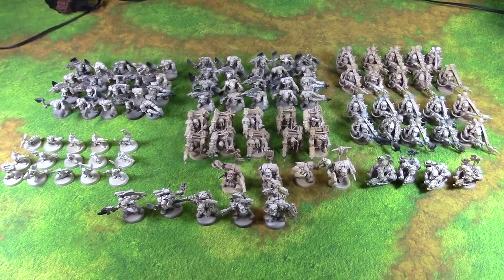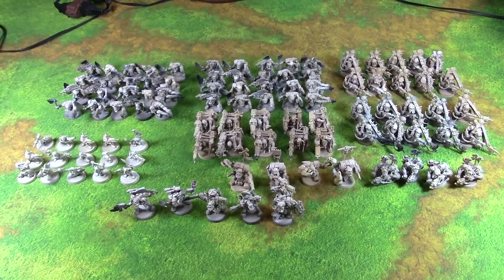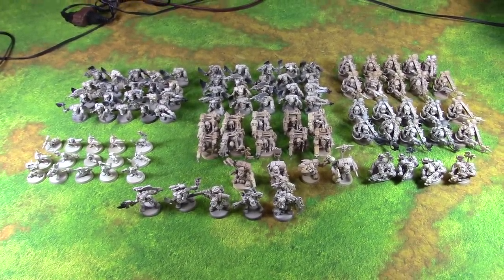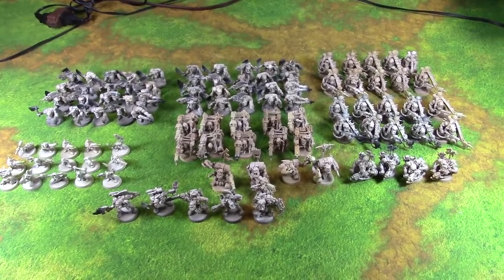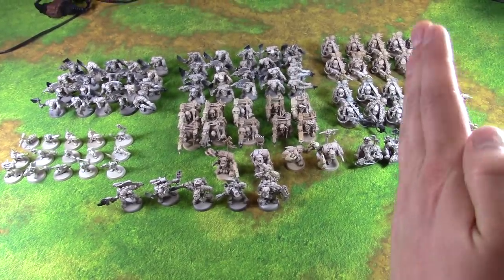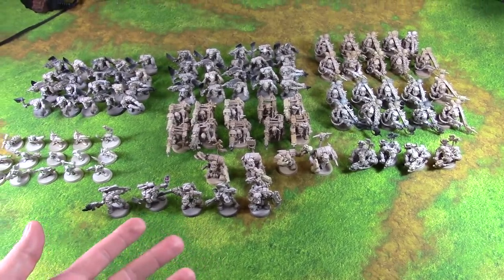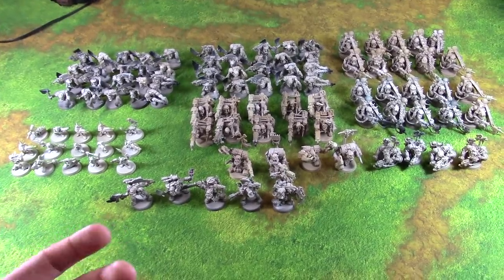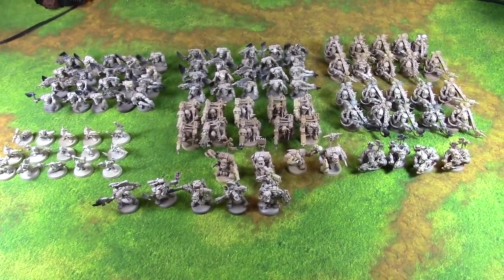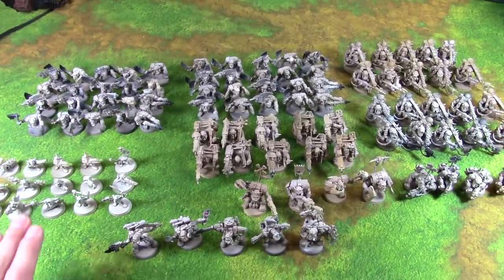My goal is to get these to a tabletop standard — nothing fancy, no edge highlighting or anything like that. But I want to paint them in a way that leaves headroom to expand and come back later to add more detail. Think of it as stage one: somewhere between unpainted and fully completed, hitting three color minimum, playable and acceptable. They can sit for a year as-is or be built upon later.